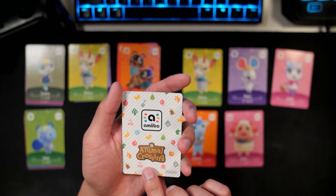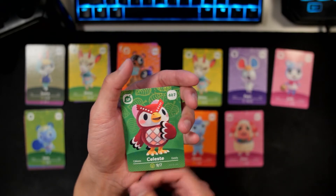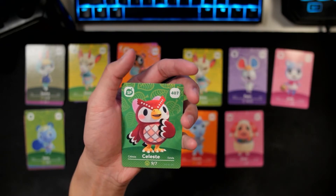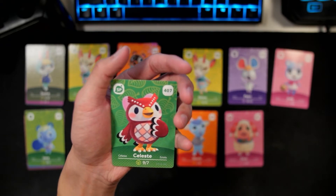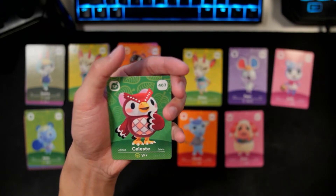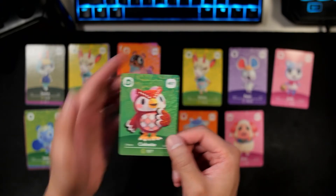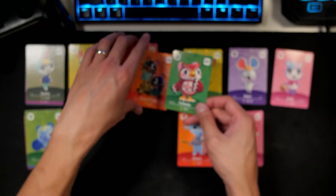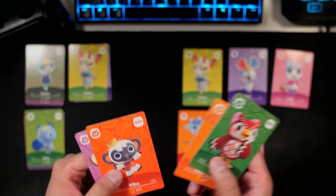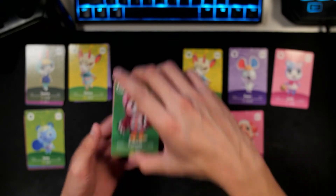And then finally, last but not least, this is our NPC and it is Celeste! Yes! As I was saying, I was hoping for a Celeste card. She is so cute. The only reason why I would want these NPC cards is because I want to invite them to Brewster's cafe. So this is amazing. I'm very excited for Celeste. Really good NPC pulls so far — we got Celeste, Timmy and Tommy, Nico, and Harvey. These are really good cards.